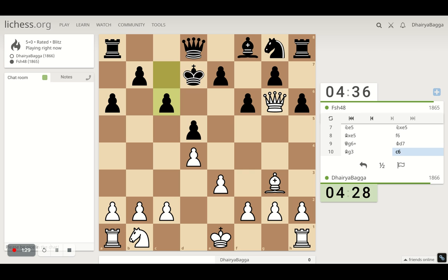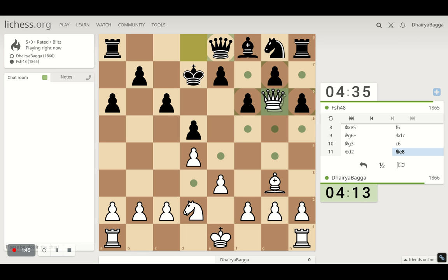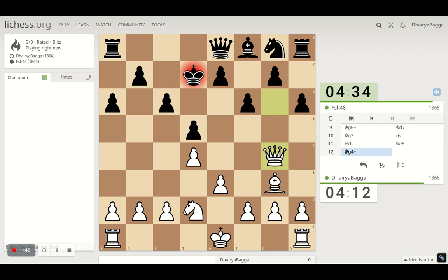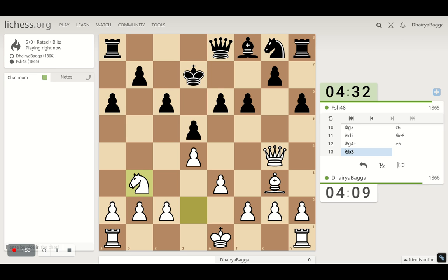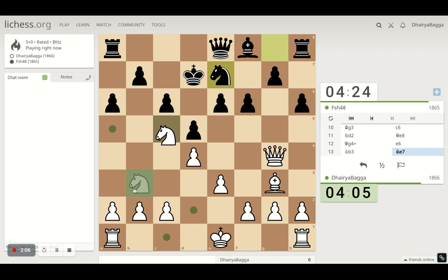Maybe this way — we can try this. He's trying to exchange the queens but I don't really want to exchange queens because he's down in development. Let's give him a check. He saves with the pawn and I go ahead with the knight, trying to hop in on c5 or maybe a5. Now c5 looks more promising — that comes with a check as well.